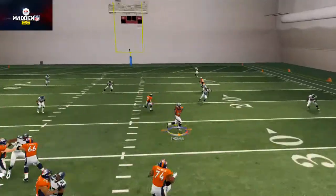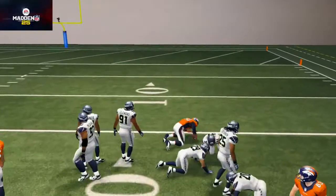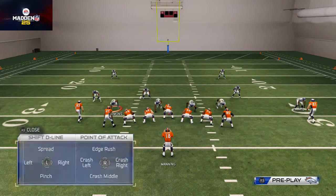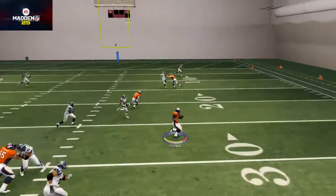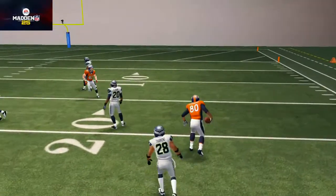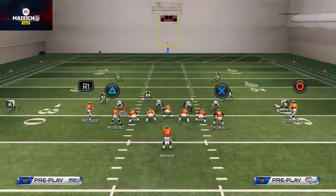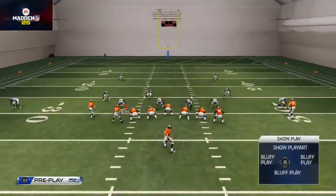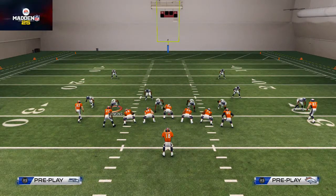The Julius Thomas route is actually a lot more open against zone because he doesn't get that chuck animation. When he doesn't get that shrug animation, he beats man very effectively. It kind of comes down to whether he's going to get that animation or not — there's really not a lot you can do to prevent it. It's just the way the game works, but there may be something down the road you can adjust to. You could also put anyone in that spot.